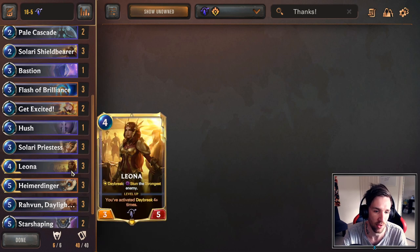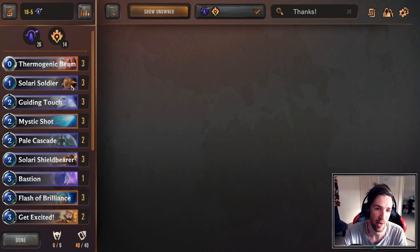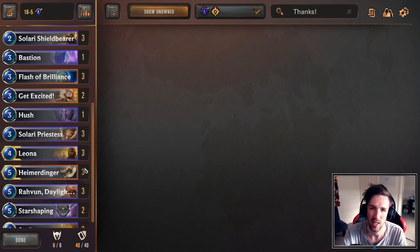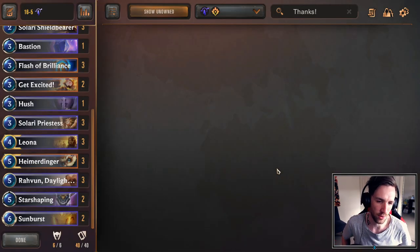Ravoon — three copies — alongside the daybreak package. Leona three copies, Solari Priestess three copies, Shield Bearer and Solari Soldier — these are the cookie cutter daybreak units. Ravoon acts as more generation on turn two and it's a pretty solid unit. It develops value, and cards that develop value are quite good.